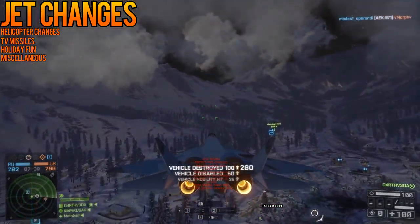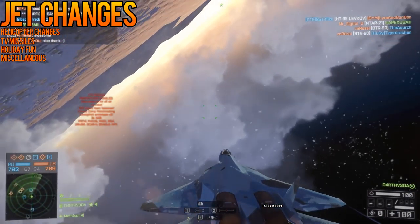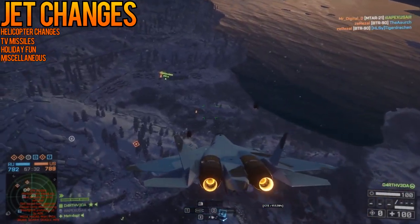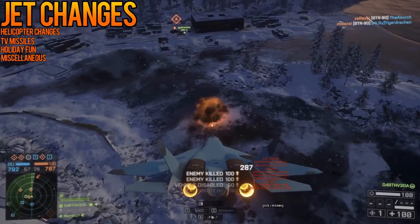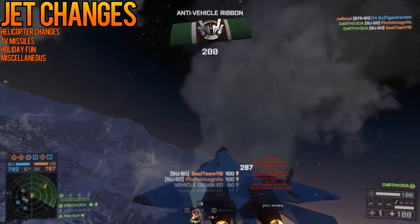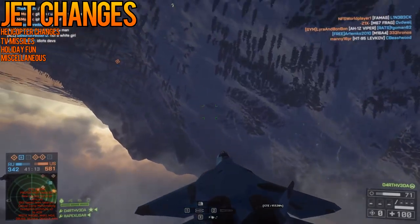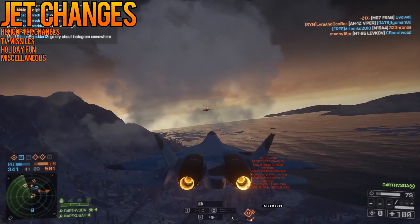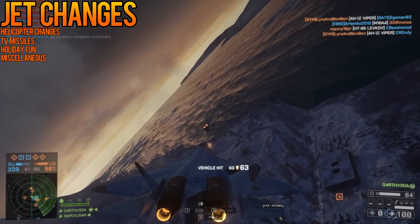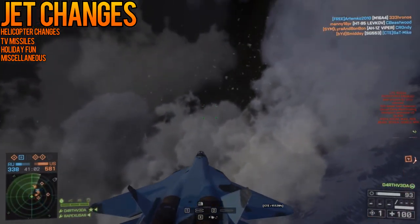After trying out the new changes, the change I noticed the most was the 30mm, even against armored targets. On live, the cannons on the stealth jet merely tickle tanks and IFVs. On the CTE, I feel like it could make a few good passes on a tank and probably kill it. Another change to stealth jets was a slight modification to the nose up and down speed. My assumption is that this change is being made to discourage air combat maneuvering from devolving into the circle of death — where two aircraft merely circle each other until one hits the ground or leaves the circle.